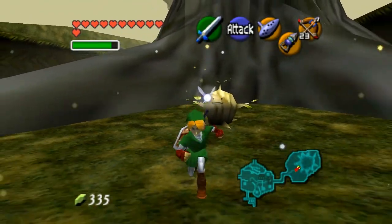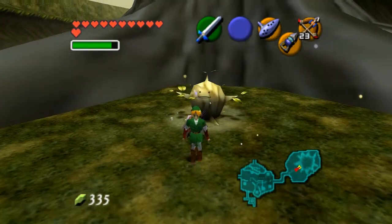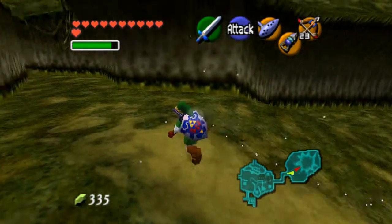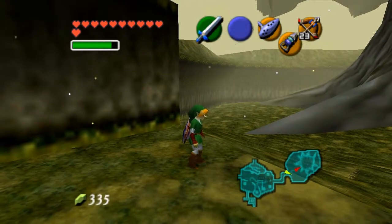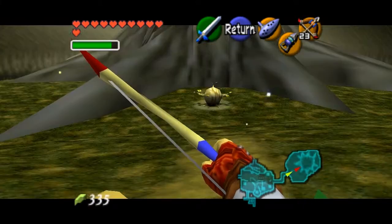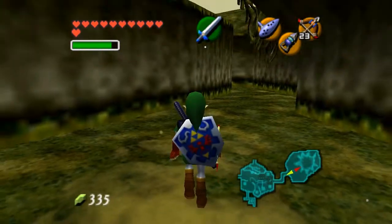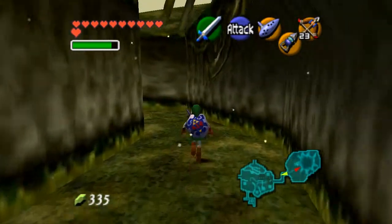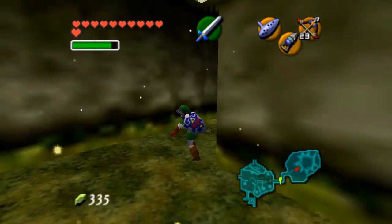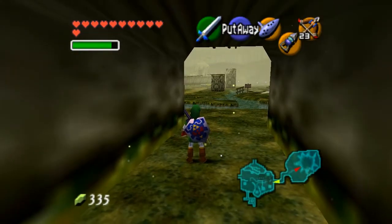And now suddenly the great Deku Tree is petrified again. Its face just disappears. It's like — it's Slender Sprout. I gotta say, I mean seriously, he has no face and Slender has no face, so it kind of fits, doesn't it?